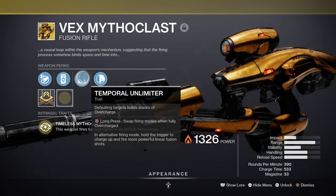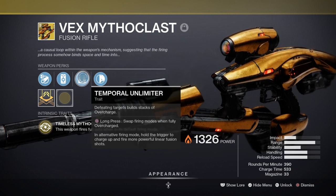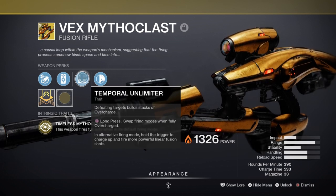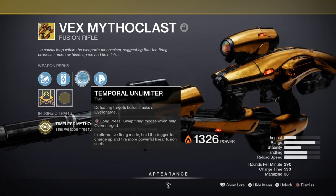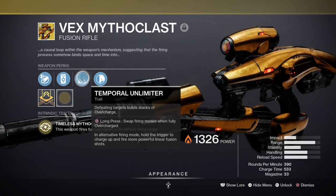If we have all of our stacks up and running along with all of our other buffs, I can easily see the linear side of the fusion hitting around 50k, 70k, or even 100k if the stars are aligned. Adding the Particle Deconstruction mod for a 35% debuff, we could potentially go even higher. This alone makes the Vex even deadlier to face in PvP and very useful for end-game content in all PvE scenarios.